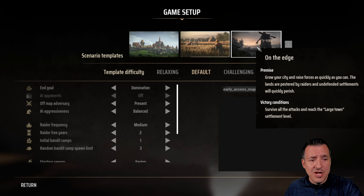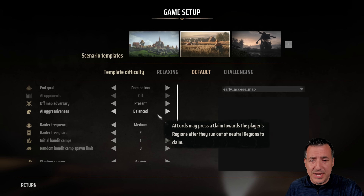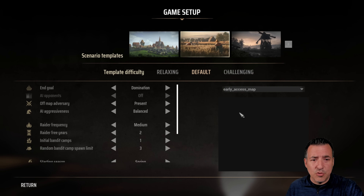And then there's On the Edge, which is more of a survival mode that's a little more challenging. Within each of these you have different things that you can tweak. We're just going to go with the default settings for everything with Restoring the Peace.